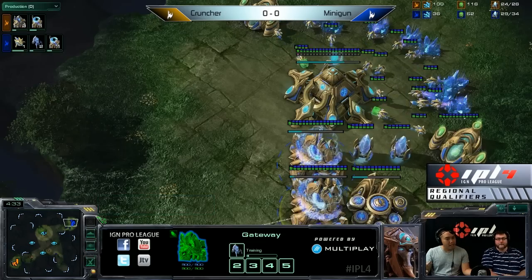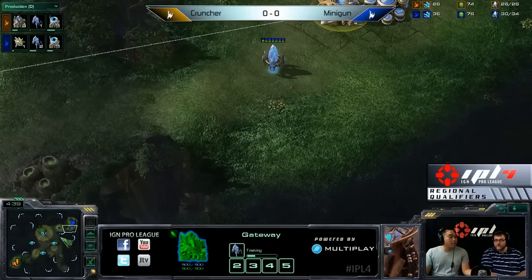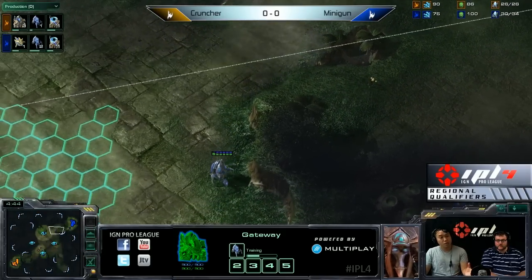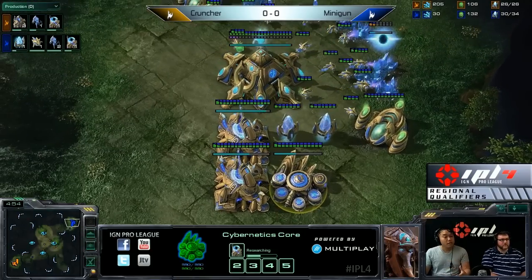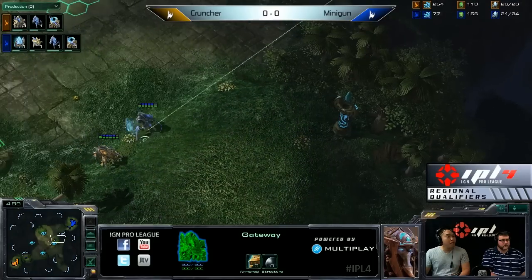The difference here is Minigun's going to have a couple extra stalkers before Cruncher, and I'd like to see him be aggressive with these opening stalkers, because if Cruncher's going to use his chrono-boost on warpgate, then his forces are going to come later. Minigun's going to have an early field advantage here. Minigun will eventually get up to four-gate, but he's going to be a little bit later in that regard.